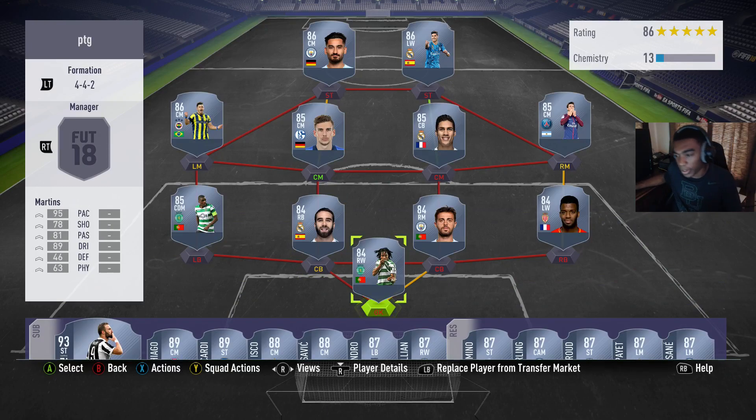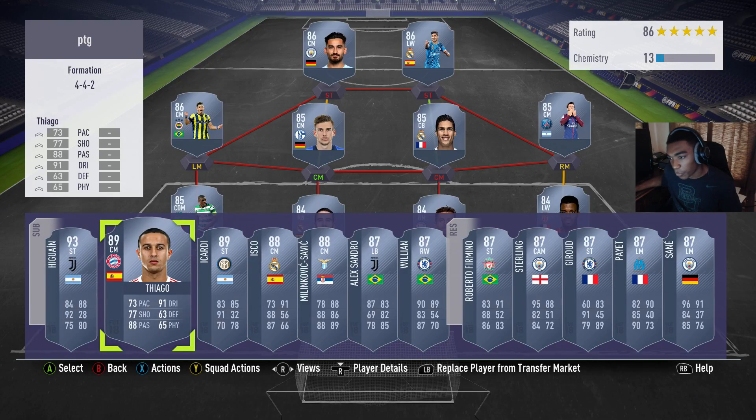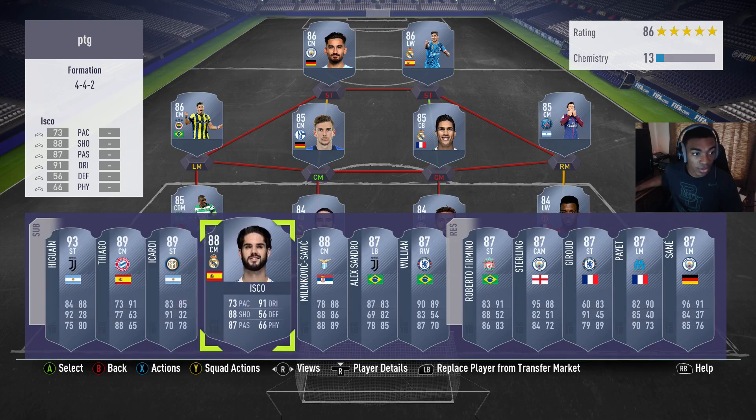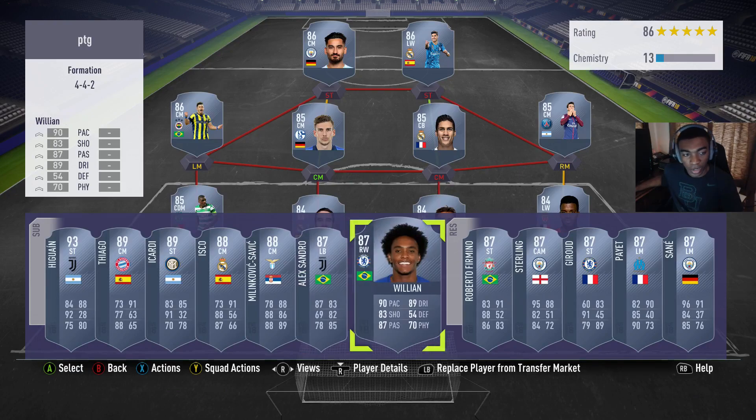Let's talk prices on these cards right now. First off, Higuain — 93 rated — is 69,000 to 70,000 on Xbox and 60,000 on PS4. Tiago is around 40,000 on Xbox and 37,000 on PS4. Icardi is 22,000 on Xbox and 25,000 on PlayStation. Isco is 57,000 on Xbox. Savic is 92,000 on Xbox and 115,000 on PS4. Alexandre is 80,000 on Xbox and 95,000 on PS4.